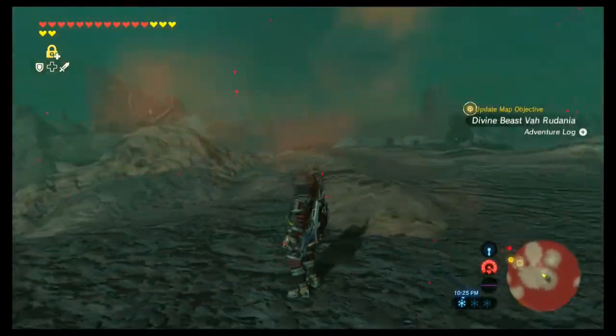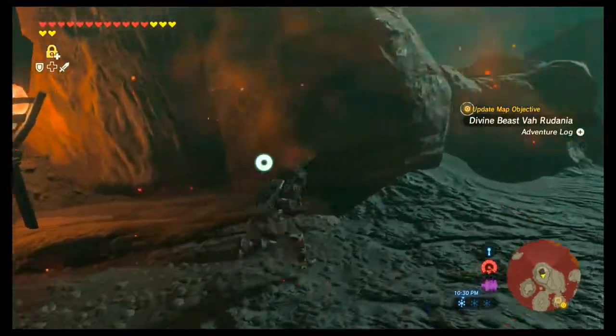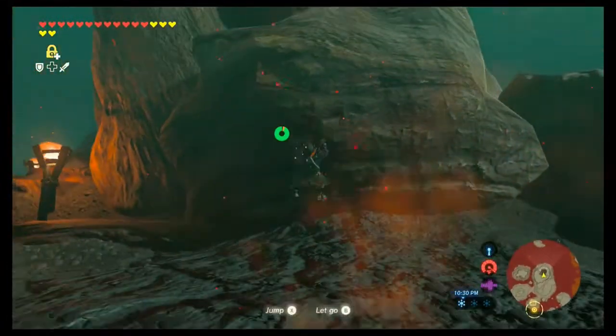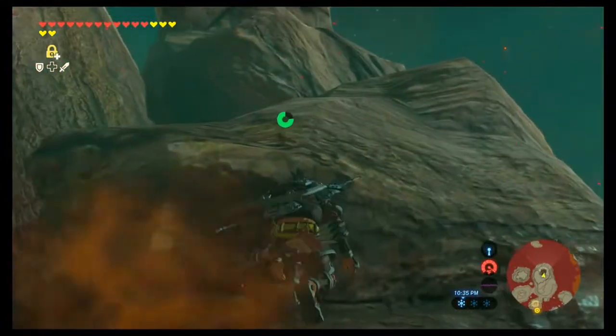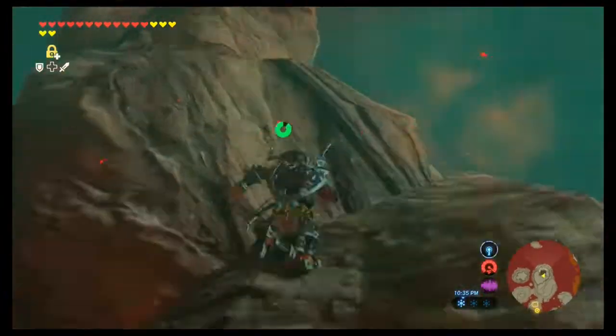I also find it incredibly awkward the way that they're proportioned - his hands are bigger than his head, and he's got teeny tiny feet, and it just looks really awkward. And Link is stuck because he's an idiot, but I'm trying to fix it.